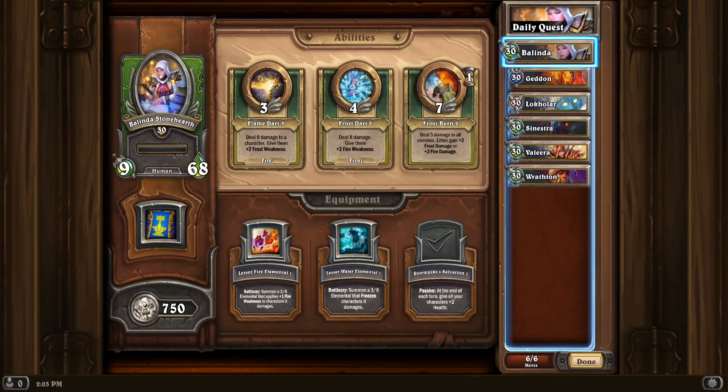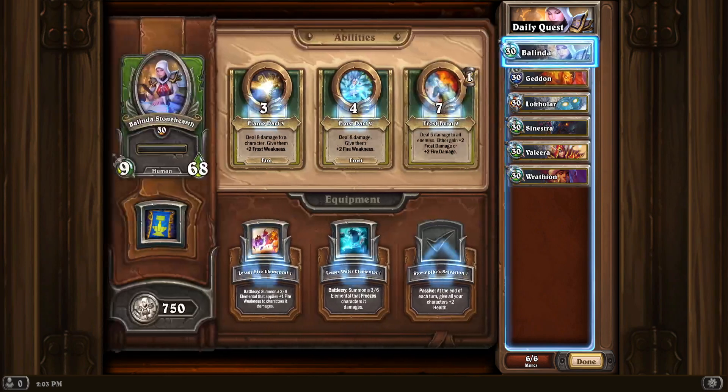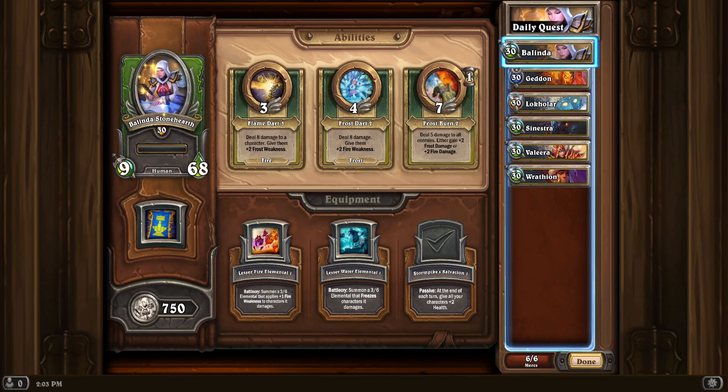Belinda — if you don't have her yet, you can replace her with anything that has a fire ability that is quicker or equal to 6 speed. I guess Antinidus would be the usual pick.